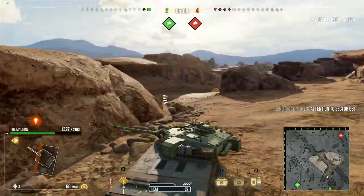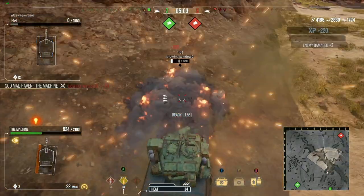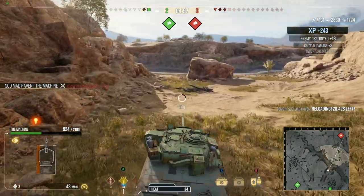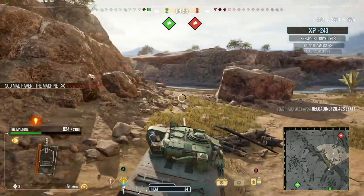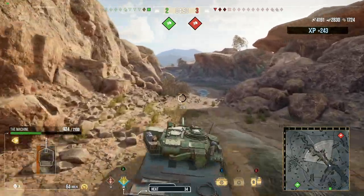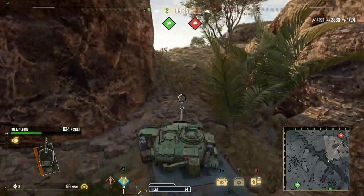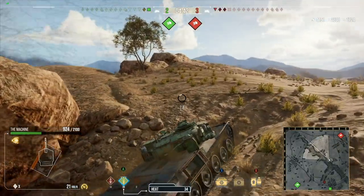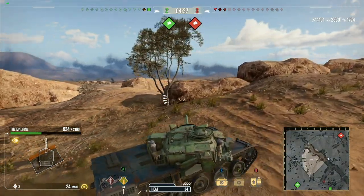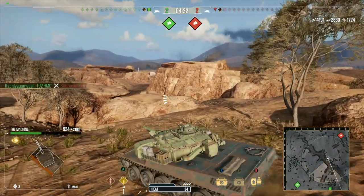Thinking about relocating dead center to try and get side shots on the IS-7, I immediately see the T-54. First round misses — I kind of regret making that ram and losing those 400 hit points. You get tunnel vision, and the first thing on your mind is just take him out as fast as you can. However, if my health was lower I probably would have hesitated to ram him. It is what it is. Right here — IS-7 pushed up, T-92 takes him out. I'm loaded, I'm ready to go.